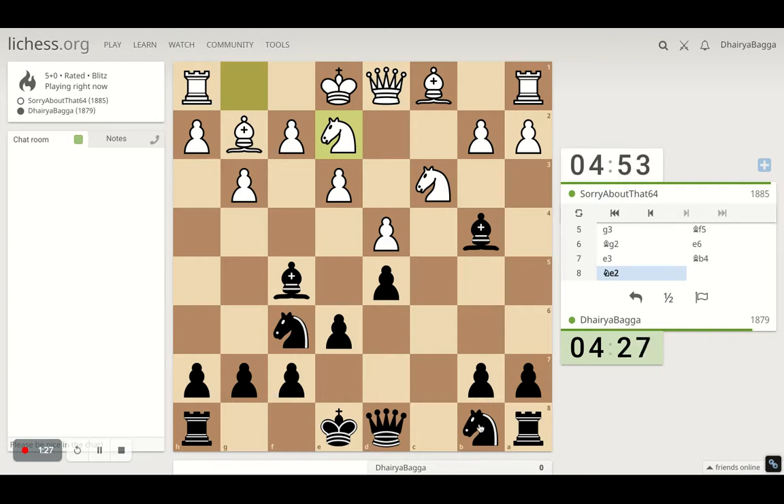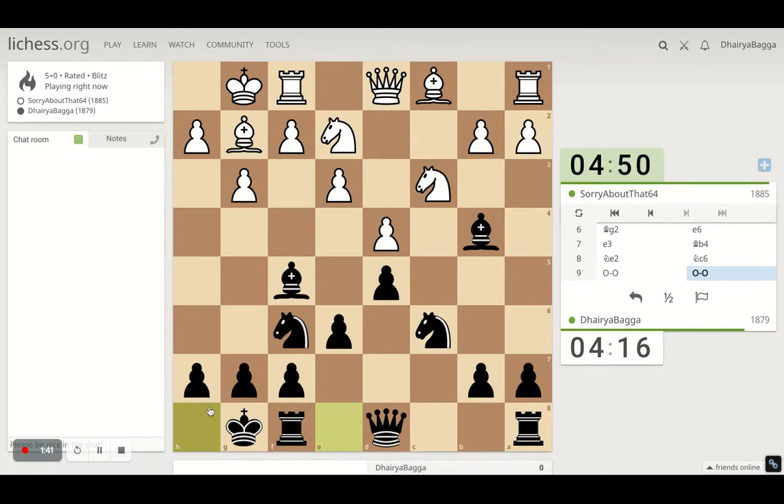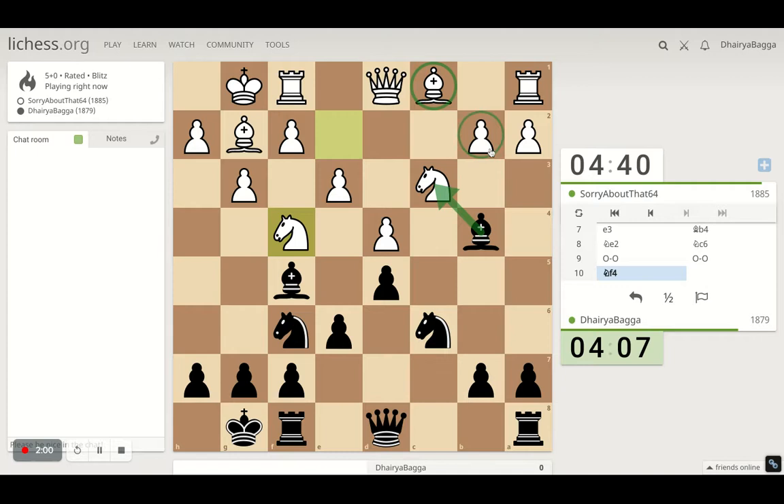We can just try to maintain the pin and probably proceed with the knight development. Knight looks good to me on C6 here. He castles and so do we. Both sides have developed the minor pieces. This dark square bishop is a bit inactive there for my opponent — he will have to find a good square for it. If I take on the knight, he can probably take back with the pawn and that maintains his pawn structure in the center, so I'll try to avoid that.